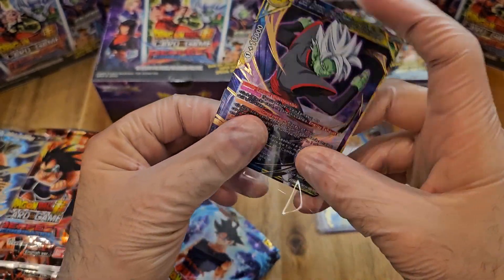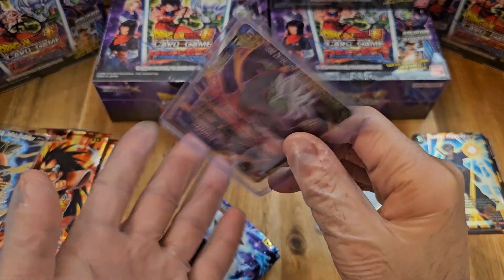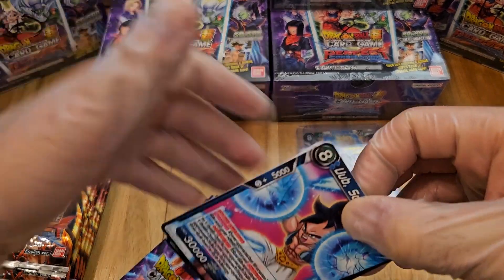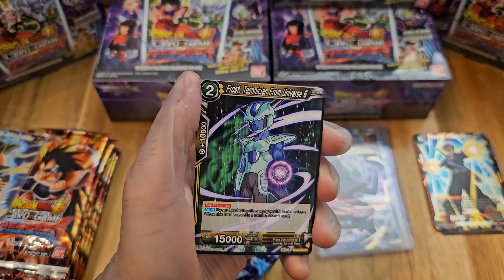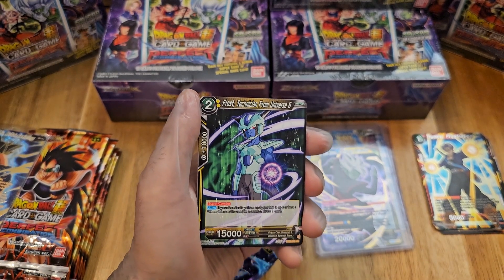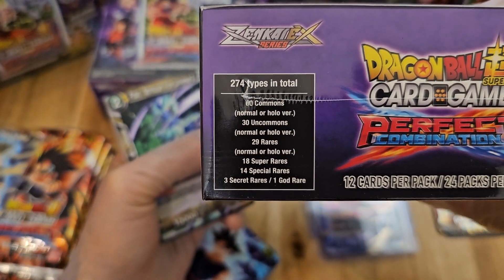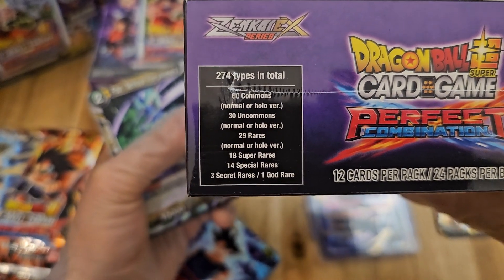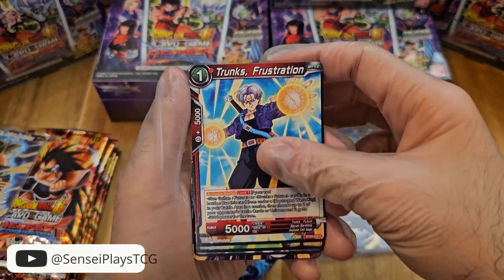I'm also going to be looking at the end of this unboxing series after the case — do we get an even amount of super rares? With the cases of Zenkai 5, that did happen. Now with special rares, there were a couple we had two or three copies of, so there was a little bit of variance. If we're going to get six per box, there's going to be 72 per case, so I'd say there's four super rares if we get even amounts. The math doesn't exactly work out for special rares, which is why there were different quantities.